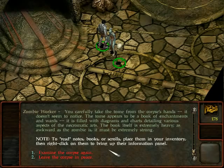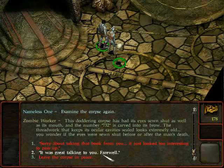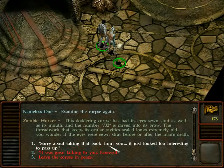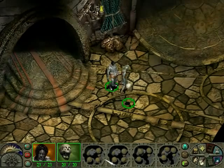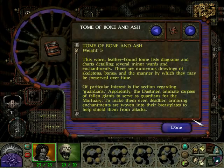The tome appears to be a book of enchantments and wards. It is filled with diagrams and charts detailing various aspects of the necromantic arts. The book itself is extremely heavy — as awkward as the zombie is, it must be extremely strong. We examine the corpse again. We now have the tome of bone and ash.